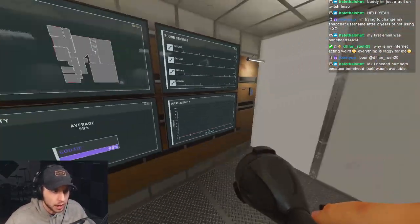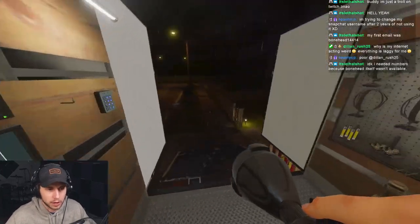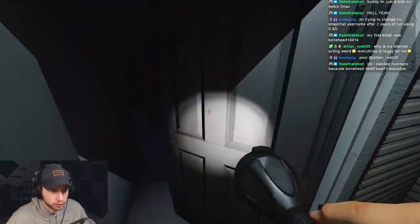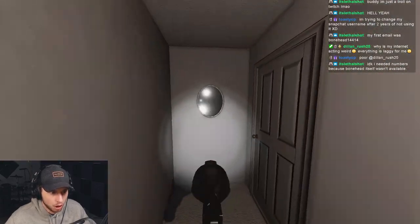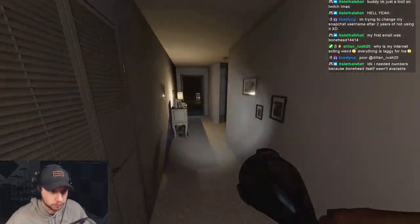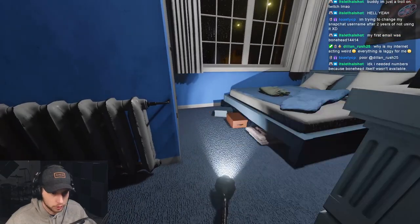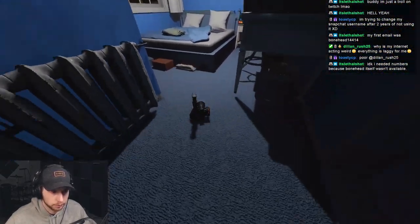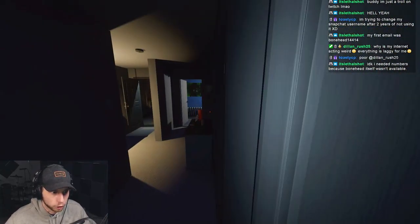We started at 100 sanity, so I'm assuming we're on like professional, meaning we're getting all three evidences. Let's see if we have something like curse possessions or not. Breaker's on by default. We have the mirror — it's the boy's bedroom. Hello ghost. We have all the curse possessions.